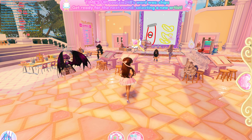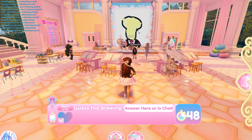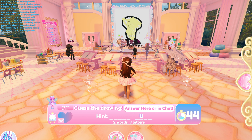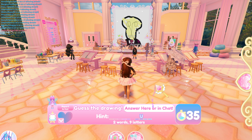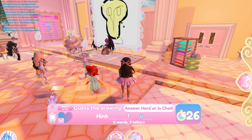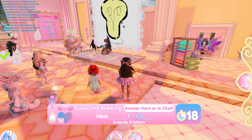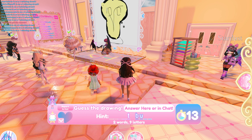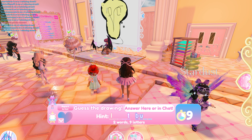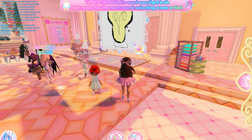When you don't get it right, you get zero experience and you lose your streak, so that kind of stinks. What is this one? Two words, nine letters. I kind of wish the people weren't at the front because it blocks the drawing a little bit — you can't see the bottom portion of the screen. I'm sure it's something easy but I have nothing. Let me know in the comments if you know what it is because I'm stumped. Oh — light bulb! I should have known that.